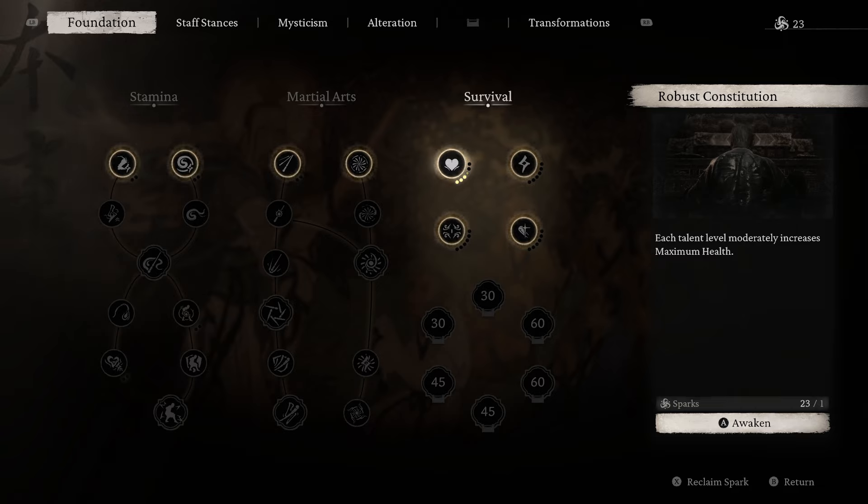Our two basic nodes here are Health and Stamina. Increasing either will increase your health or stamina pools accordingly. We want to increase both to the max — six for one and six for the other, that's 12 — but we don't want to do this all in one go.